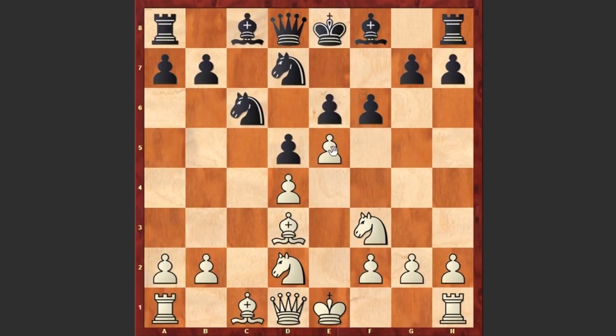But this premature f6 move is of course creating some weaknesses on black's kingside and gives Mikhail Tal a chance to organize a very dangerous attack. Tal went for this aggressive Ng5 move, opening up the queen's diagonal, attacking the pawn on e6 and sacrificing the knight.